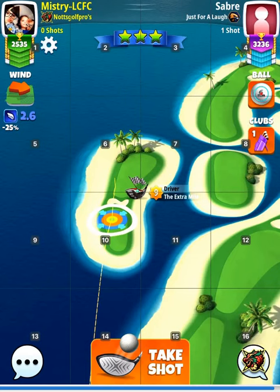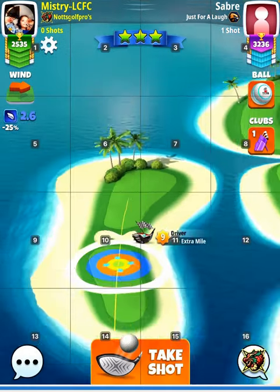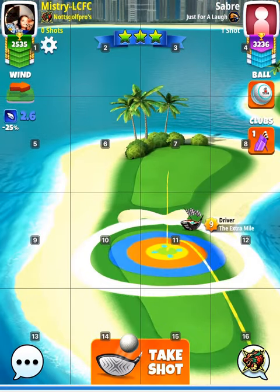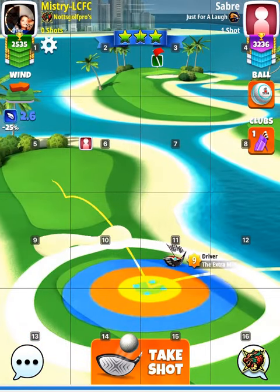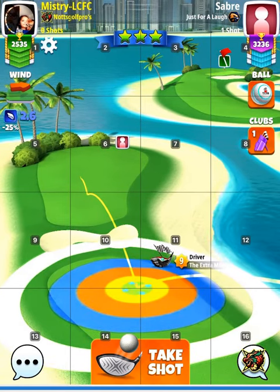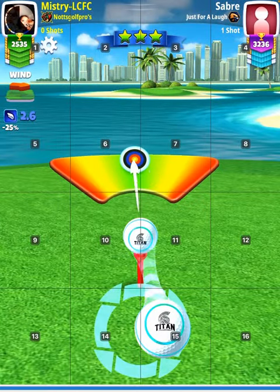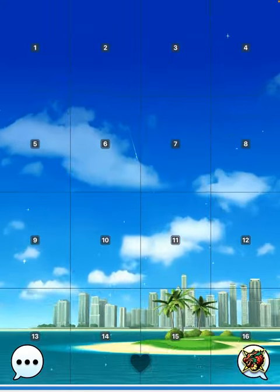Hole eight. It's best to use the Titan ball because it gives you more distance. Two top spin, two right spin — ball guide line right in the middle of the fairway. Adjust and add a baby right curl when taking the shot. You can see it: top two right, fairway adjusted for the wind — about one and a half to nearly two rings. Baby right curl — perfect.